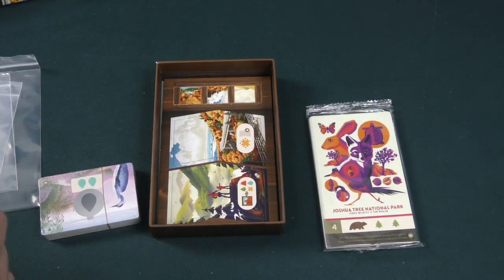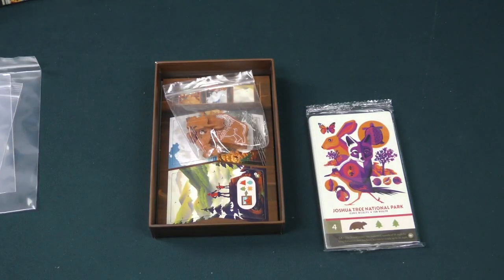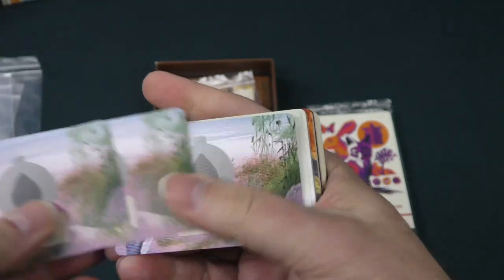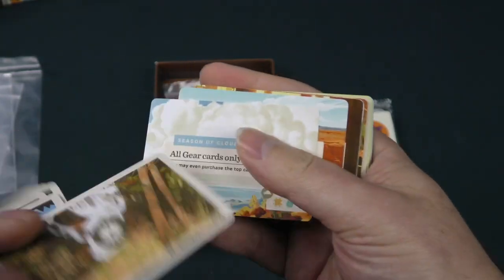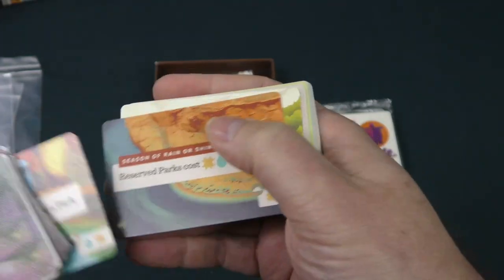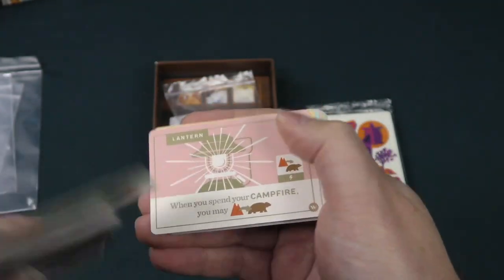Let's look at our canteen cards and gear cards. The art is a big selling point of the game, obviously, and I think they do a really good job evoking the beauty of nature and the serenity. Some more event cards — I can't remember what they're called exactly, season cards maybe. And here's the gear.